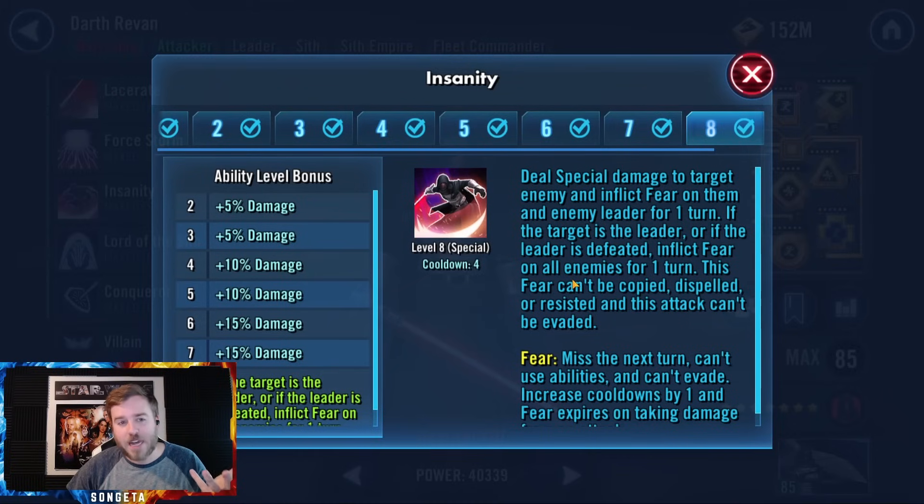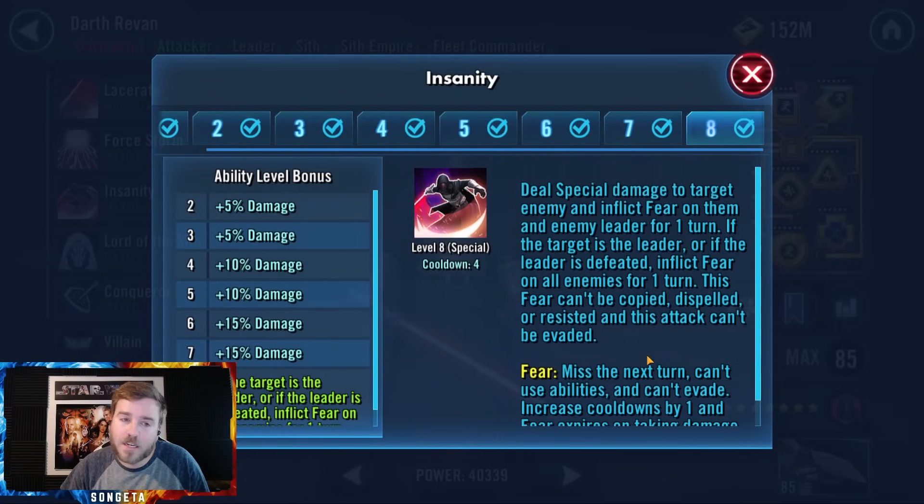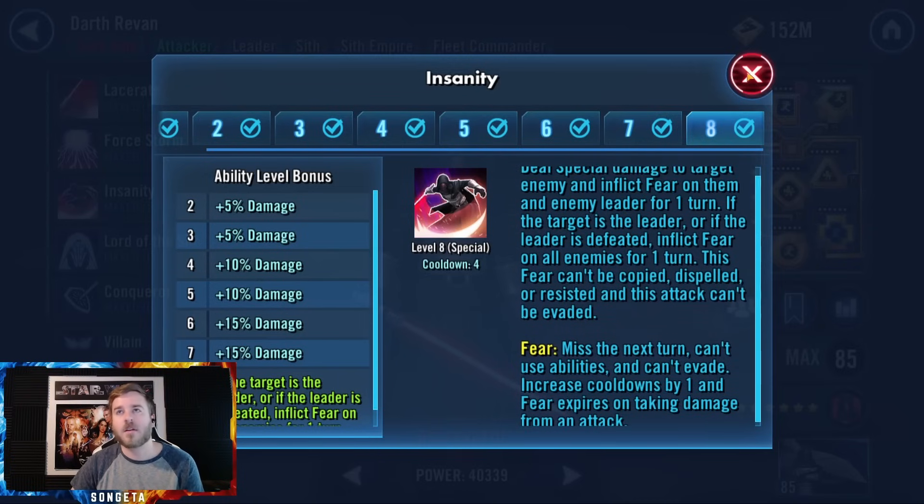His main special that most people start with is Insanity. You deal special damage on an enemy and inflict fear on them and the enemy leader for one turn if the enemy isn't the leader. If it is the leader, it's AOE fear. Fear means they can't attack — it's like stun but it disappears if you hit them, and it can't be dispelled. So be strategic — don't fear them and then do an AOE. Fear them, then focus fire one other character. You can use an AOE if fear expired, but mostly I'd wait to let them miss their turn.